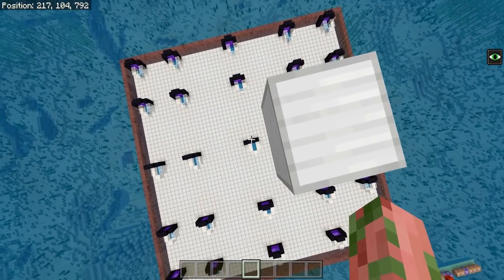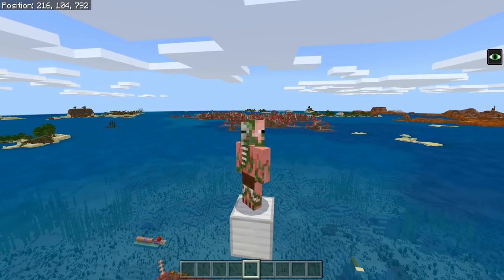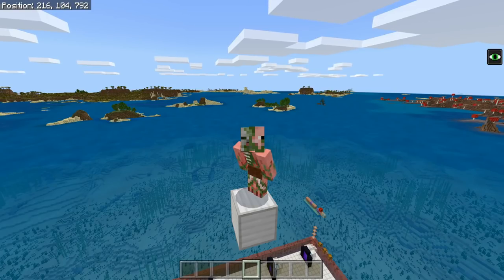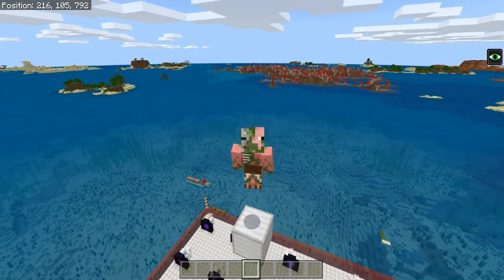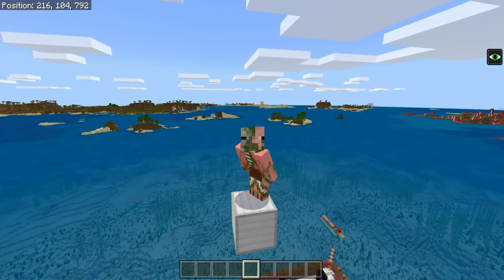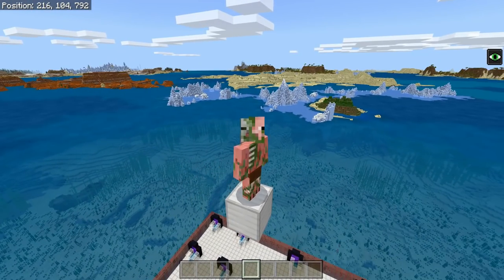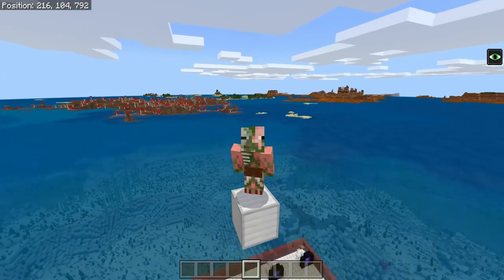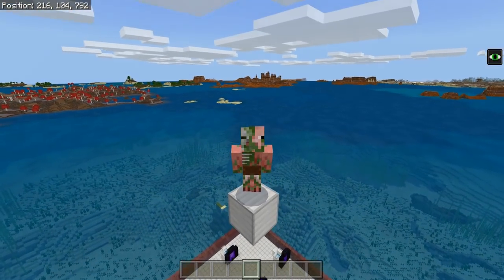One final thing: put your AFK spot about 20 or so blocks above your center nether portal and you'll be good to go. If you guys enjoyed this video, learned something, or got some use out of these farms, please leave a like — many long hours, nights, and livestreams of testing went into making these farms as efficient as possible. If you're new, consider subscribing because I upload tutorials like this all the time. If you have any questions, comments, or concerns about any of these farms, drop them in the comments section — I'm down there all the time. Thank you so much for watching, see you in the next video.